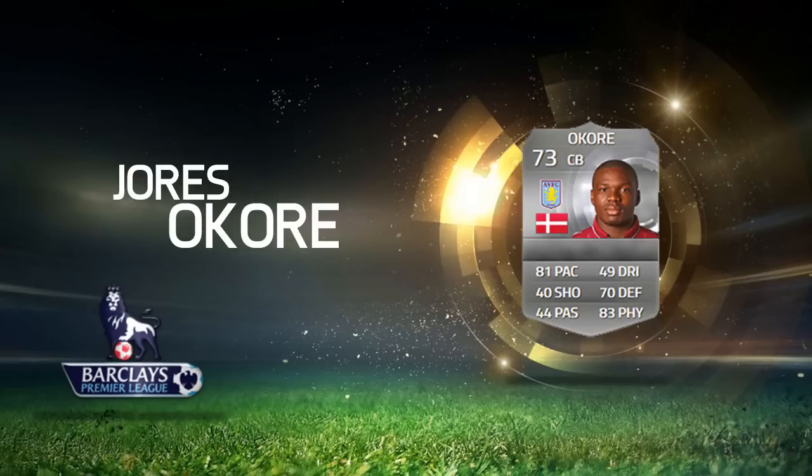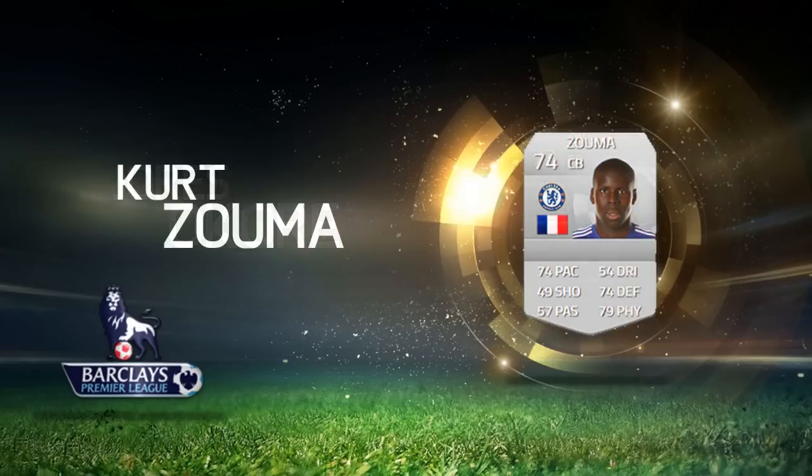Moving on to a non-rare center back — he was in League One last year and moved to Chelsea this year, his name is Zouma. He won't be as expensive as the rare ones, but he will still be a pricey card. I think he'll go for around 20 to 30k at the start and then drop a bit, but if you can pick him up for around 2k–4k, go for it. He has 74 pace, 74 defending, and 79 physical.